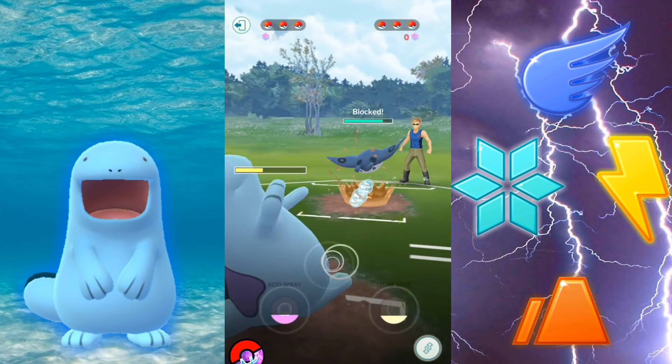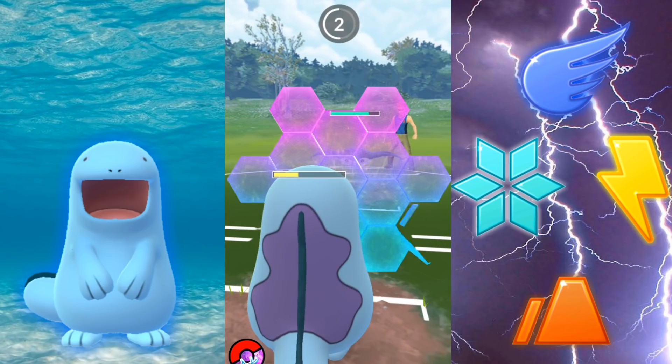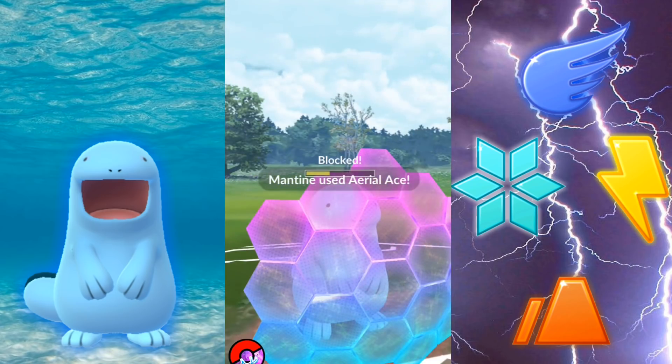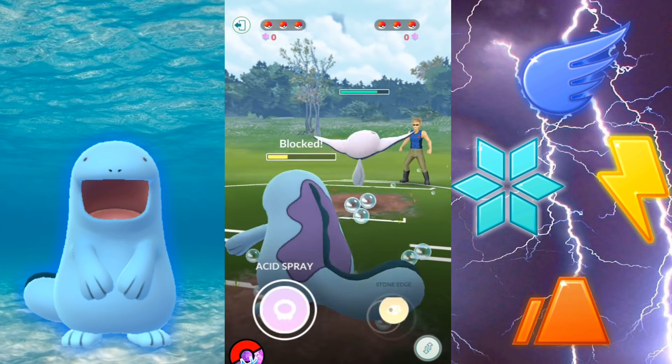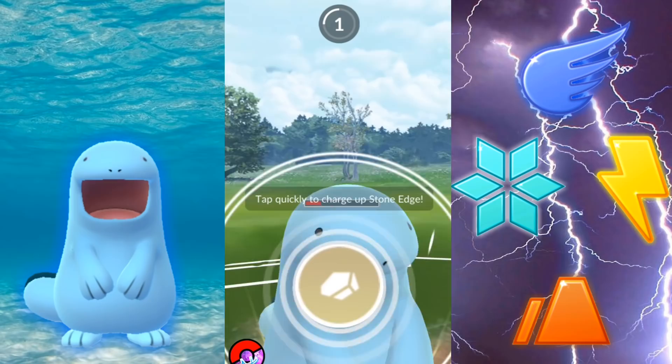So that's pretty much how you're going to use Acid Spray. You're going to lower the defense. If they switch in and they're locked, that's your best situation. You want to drop their defense, bring in something that's going to hit them super effective — possibly with a quick move — so you can make quick work of them and save your charge move for the next Pokémon.